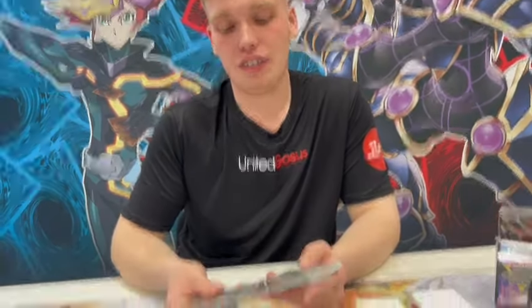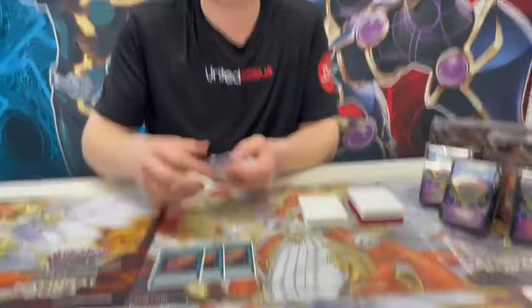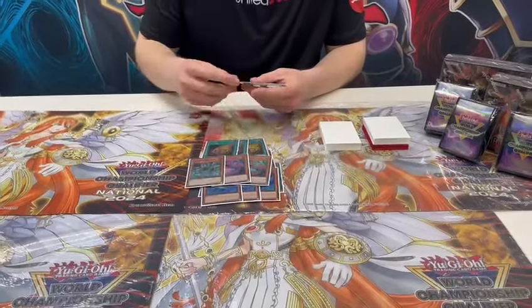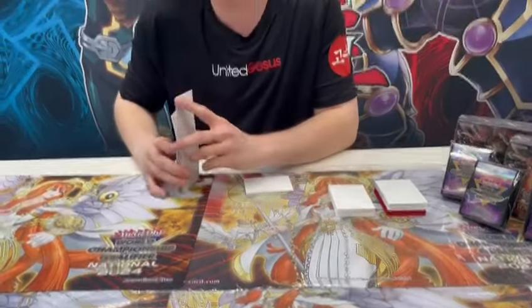I played just Snake Eye — the Syncro variant. Let's start with the standard stuff: 3 Wanted, 3 Witch, 3 Bonfire, 3 Ash, 2 Poplar, 1 Oak, Heat Spell original. Very standard.